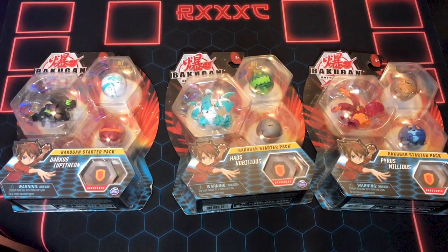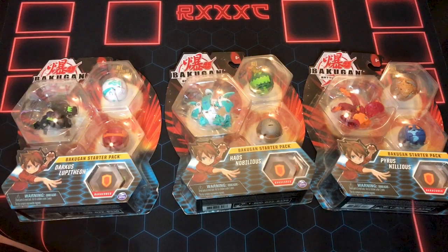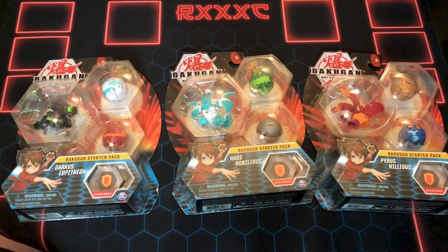Alright guys, we're back. As you can see, we have the Darkus Lupithion 3-pack, the Haos Nobilius 3-pack, and the Pyrus Nilius 3-pack — probably the one I'm looking forward to the most. There were a couple we didn't pick up for playability reasons and saving money, cause some of them were pretty trash. But these are the most interesting to us. This is supposed to have a cool Evo, this has really cool core ability stuff, this is going to be my first Trino, and a Kubo and a Trox — which I think actually completes my Trox collection. Lupithion is gorgeous, so I'm gonna break all these out at once. We're going to have 9 Bakugan on the table — a little Bakugan opening party — so we'll throw it all together and check them all out.